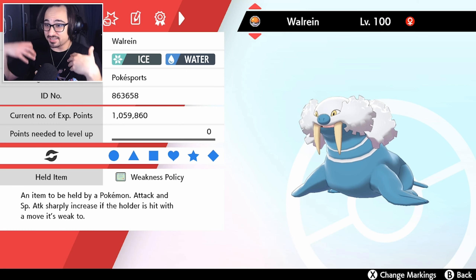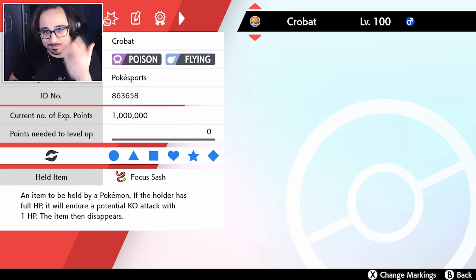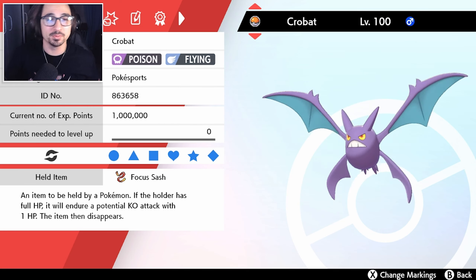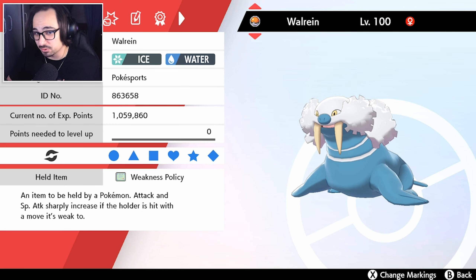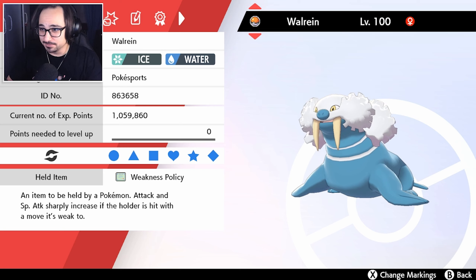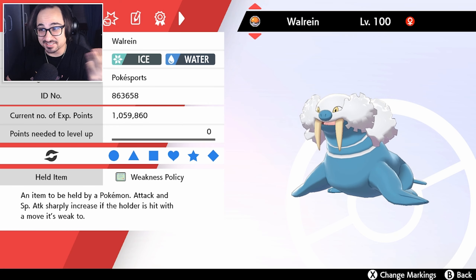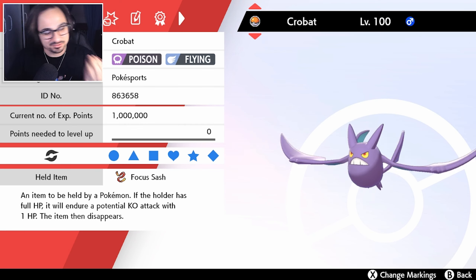My thought process is to treat this like the Lapras I've used in the past with my Crobat team. We have Crobat here again with Absorb — it did so well with the Lapras that maybe it'll do something with Walrein. Hopefully this is a physical Walrein with the Weakness Policy. What's great is it's max speed Jolly, fast enough to outspeed Dragapult under Tailwind, which is why Crobat is here — just for Tailwind and Weakness Policy procs.